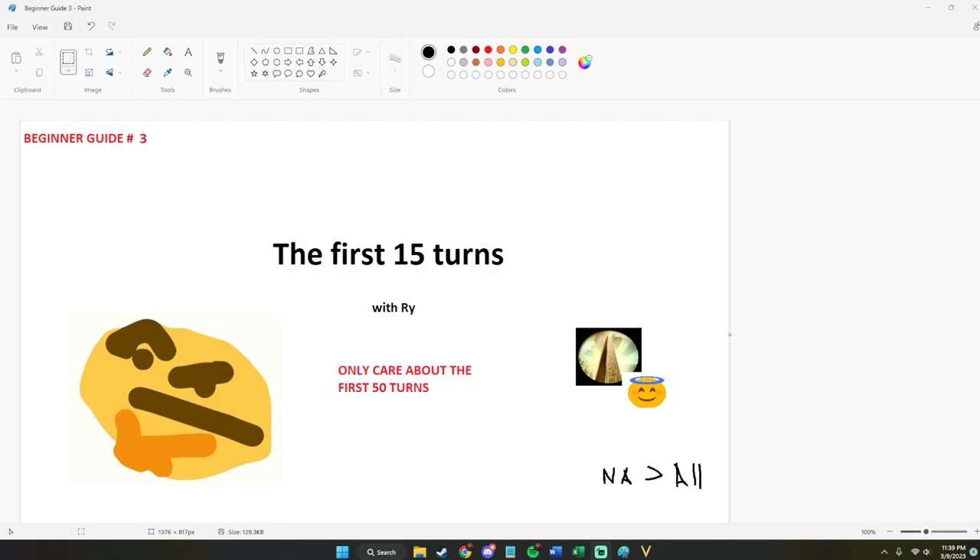These first 15 turns are going to be about discovering the land around us — how to properly scout and which policy trees work best, and the build orders for them. I'm primarily going to be covering tradition and liberty in this guide series, as we mentioned in the last video — they're the most beginner-friendly of the four trees. If you want to watch an honor guide, I have one linked below. If you haven't seen parts 1 or 2, definitely watch those first. But let's jump right in.